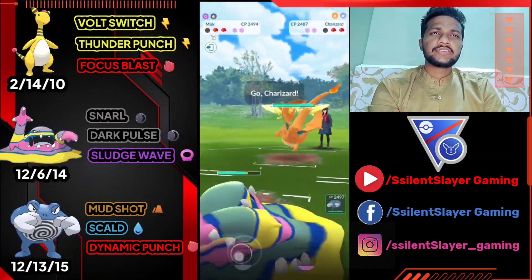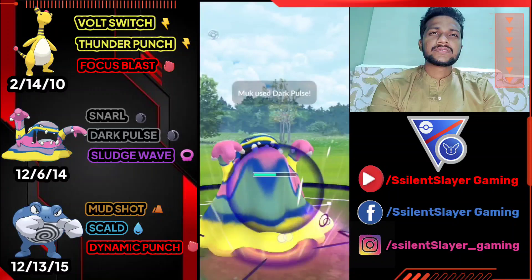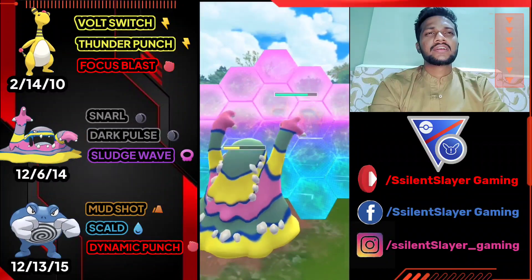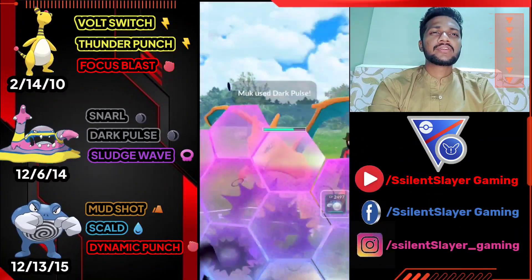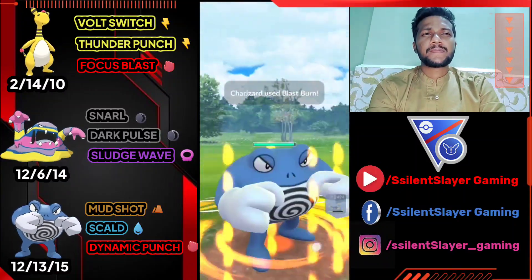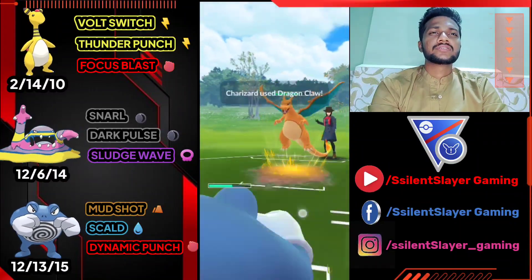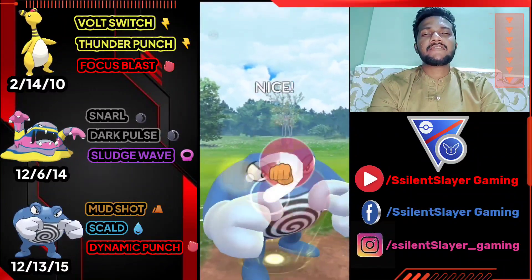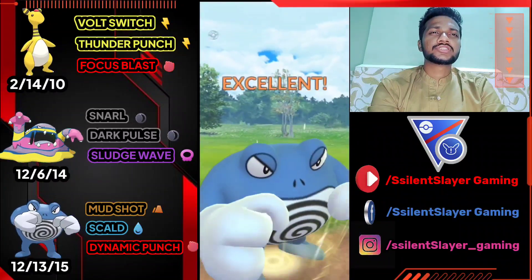Second Pokémon — Charizard. Let's use Dark Pulse, does neutral damage. Opponent uses their shield — I'm going to use my shield as well. If they use their second shield also, they definitely have something weaker too. Then immediately switch to Poliwrath to catch their move. Poliwrath can survive Dragon Claw and Blast Burn. Lapras at the back — let's deliver back-to-back Dynamic Punch. Two Dynamic Punches can knock it out. First one, second one — bye-bye Lapras.